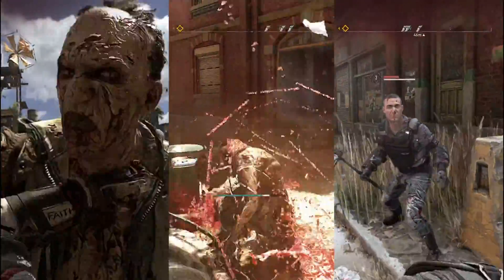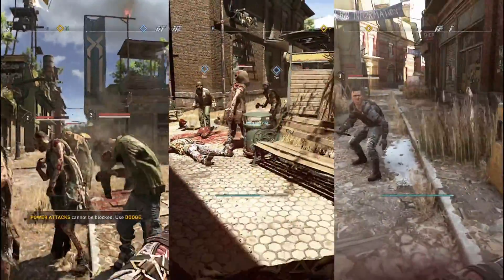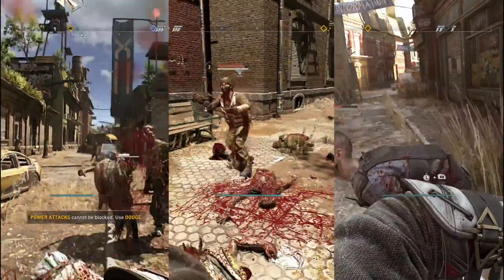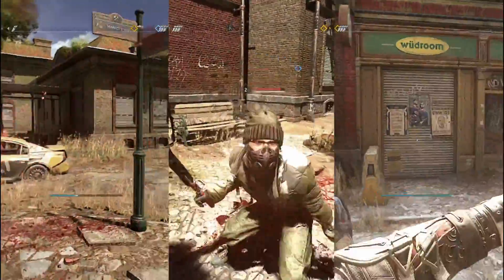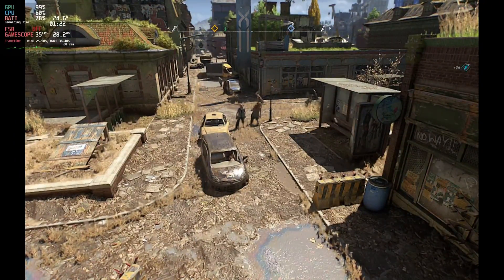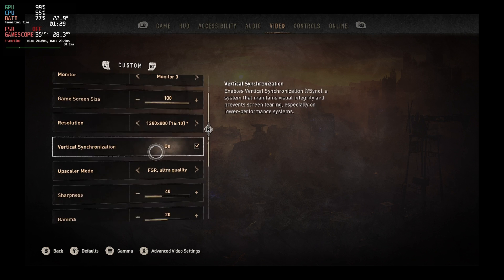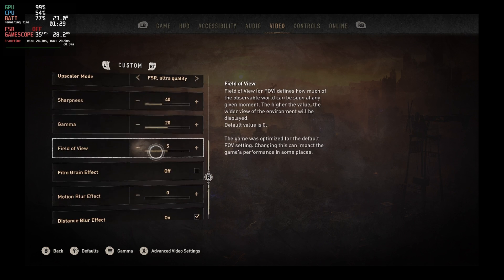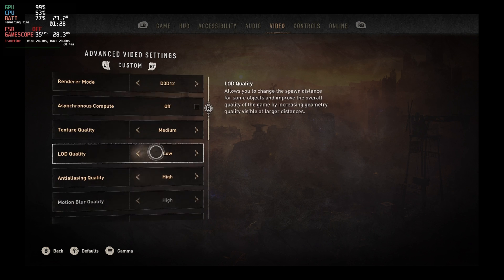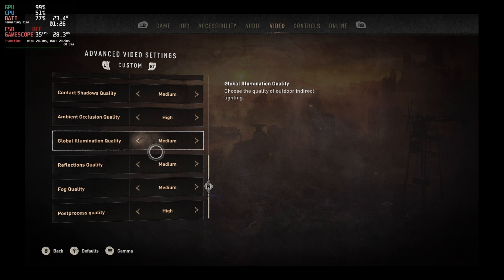Dying Light 2 just got a big patch update and is going to be continuing to add more events going forward. Let's have a look at the best settings to run this on Steam Deck. This is running the direct Steam version with Steam OS and Proton Experimental. As you can see from the frame rate, I'm getting around 35 frames per second and the frame time between 16 and 30 milliseconds. This is pretty much the best I can get it, and I'll show you the exact settings, but let's also look through some of the other settings.